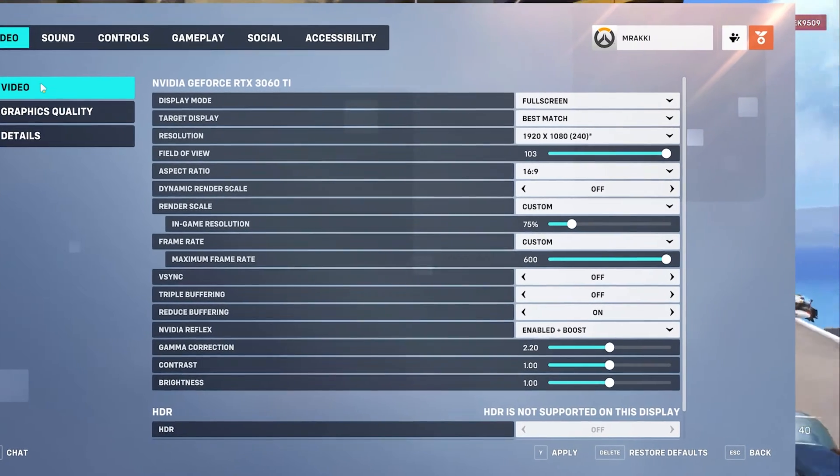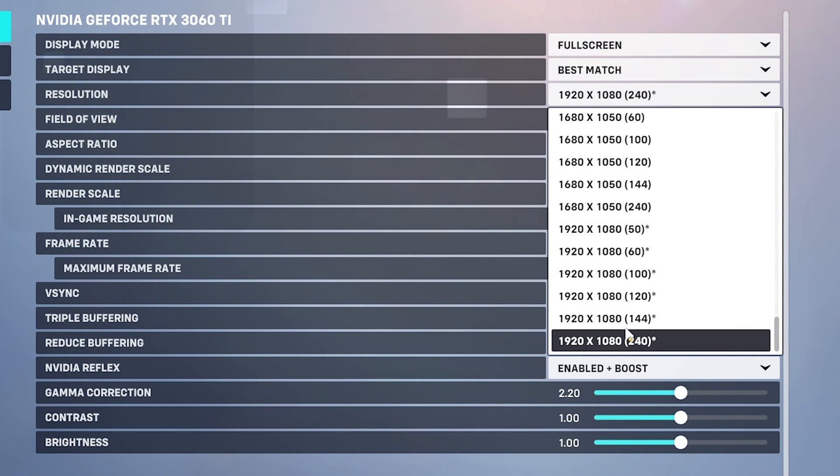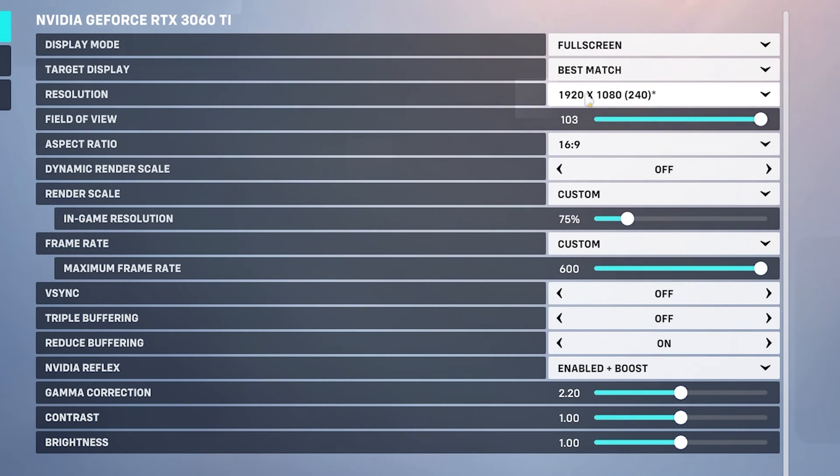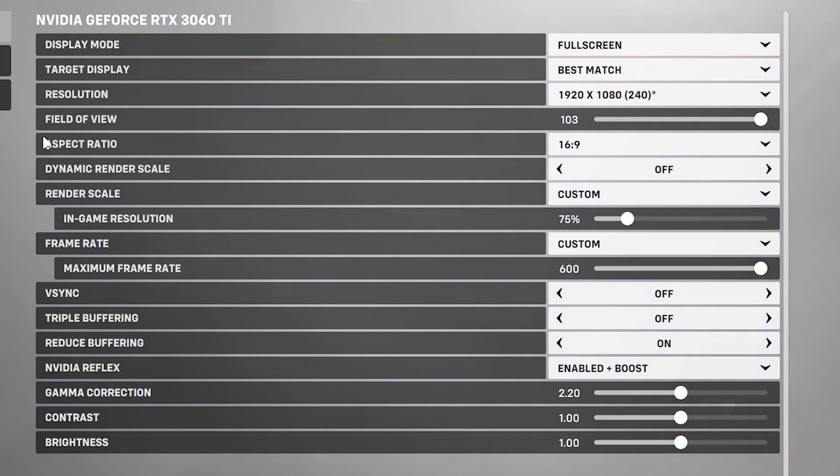First, go to the video settings. Display mode — keep it to full screen for better FPS. Next is resolution. I am using a 1080p monitor, so I am going with 1080p. But if your PC is completely potato, then before switching to 720p, I will recommend you to check out the render scale settings, which I will tell you shortly.